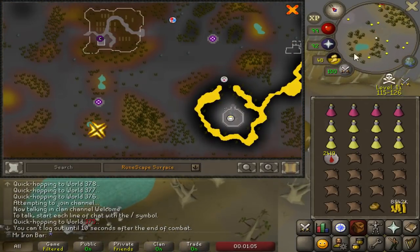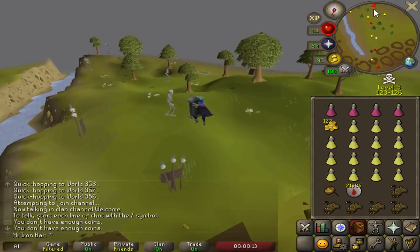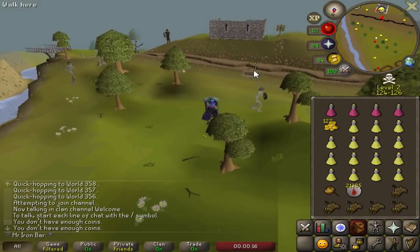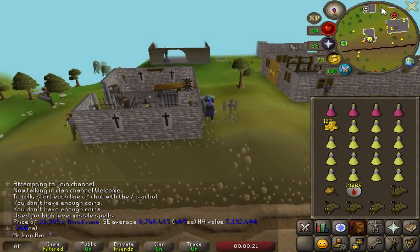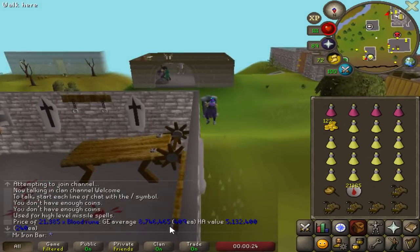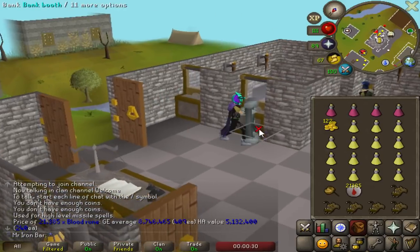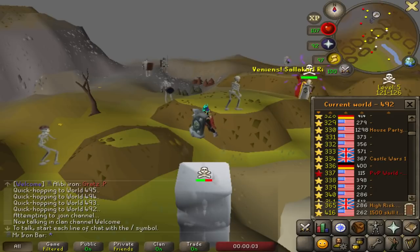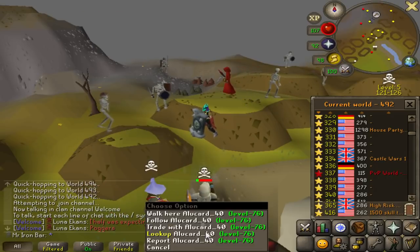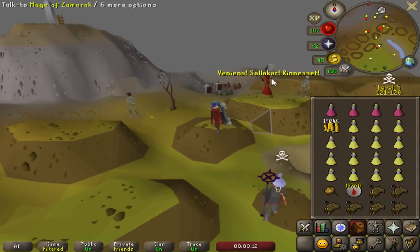I bought 20k blood runes - 21k actually - and it wasn't too bad for 10M spent. The GE average is 8.7M - that's insane. Blood rune prices have gone up so much that even the store prices are almost close to the actual GE value. I spent 10M and still got 8.7M worth of GE value - that's crazy. Oh, we got a PKer - he got decked down, but he's level 79 so unfortunately no action for me.